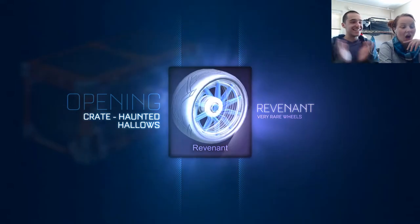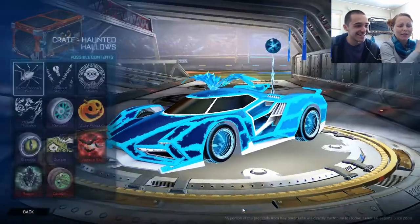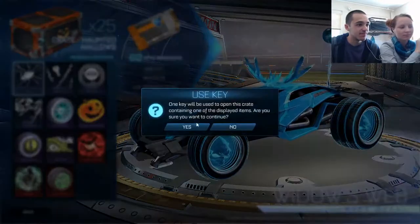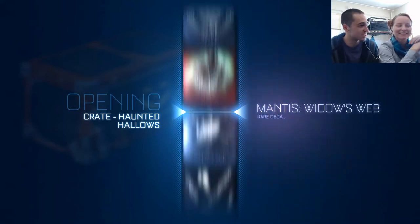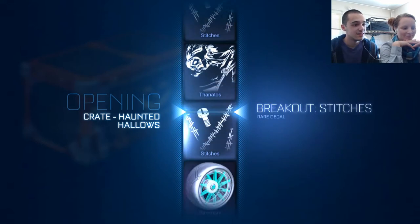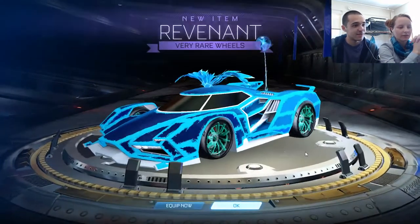Cobalt Revenants, let's go! What's the original cobalt? Are they light blue usually? They're usually this color — it's like teal, turquoise. I'm gonna go with turquoise. You're the artist so I trust your authority on color. Revenants again, nice. They do look like a different color on this one.